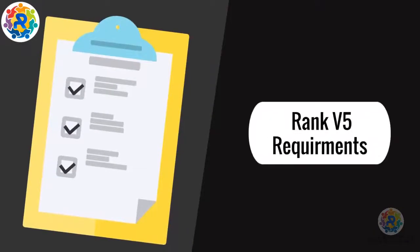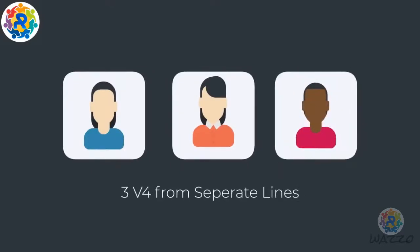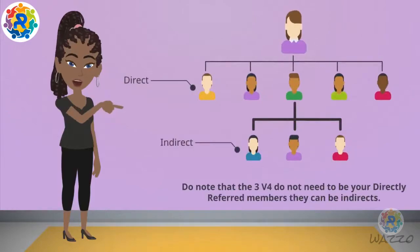Rank-Up Requirements for V5: 12 directly referred activated members, 3 V4 from separate lines. Do note that the 3 V4 do not need to be your directly referred members.